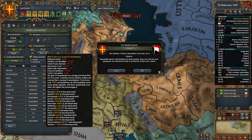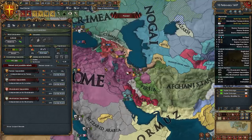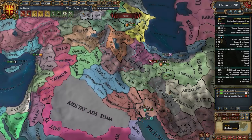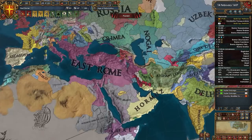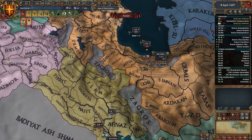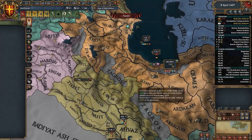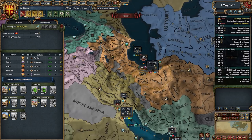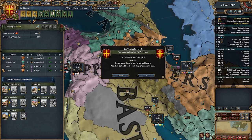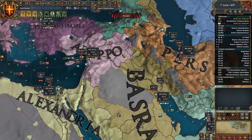Overextension hurts your trade power abroad — I don't know exactly what trade power abroad affects. Obviously we have a lot of land in our vicinity. I think trade power abroad means outside your subcontinent — Eastern Europe is ours, so Persia and the Levant might count. If you guys know how it actually works, leave a comment. We're now making over 104 ducats a month — we are really pumping out money.